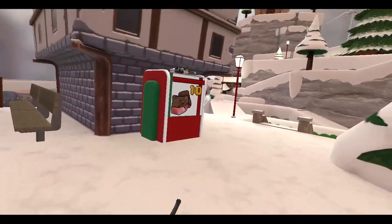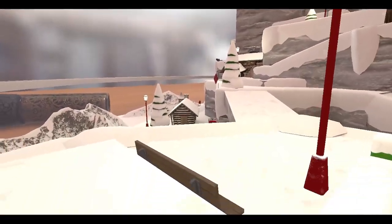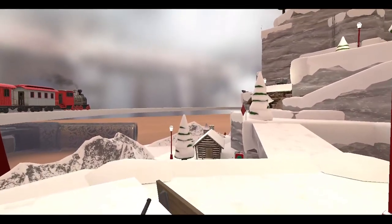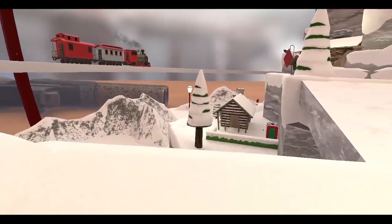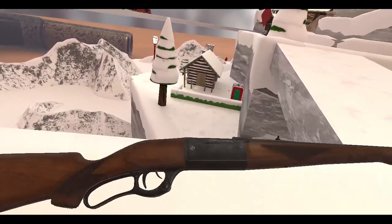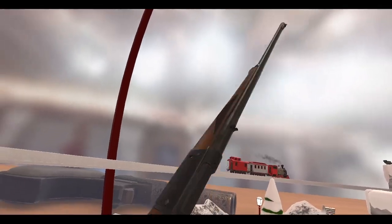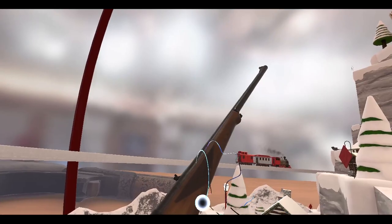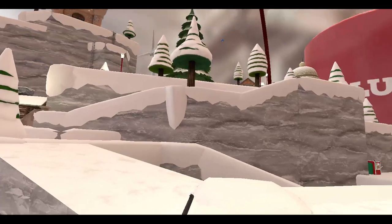I've never seen this specific type of gun before — the S99, I think that's what it's called. I'll have to look up some research when I get out of the VR. It's pretty cool — a different form of lever action than we're used to. Look at this — it's got like an internal magazine here instead of a tube magazine that goes out. It's all over here — quite a unique design.